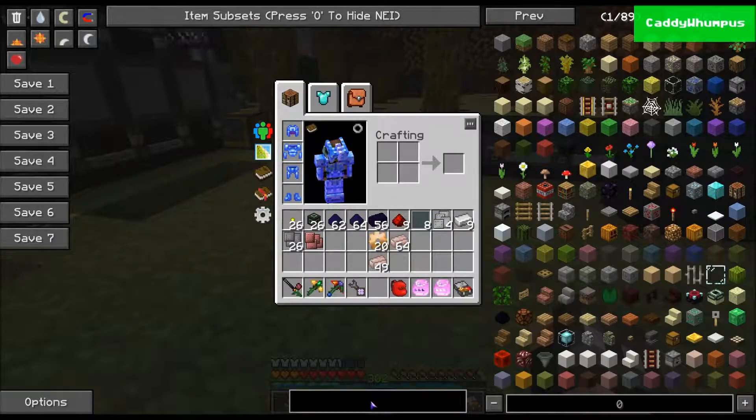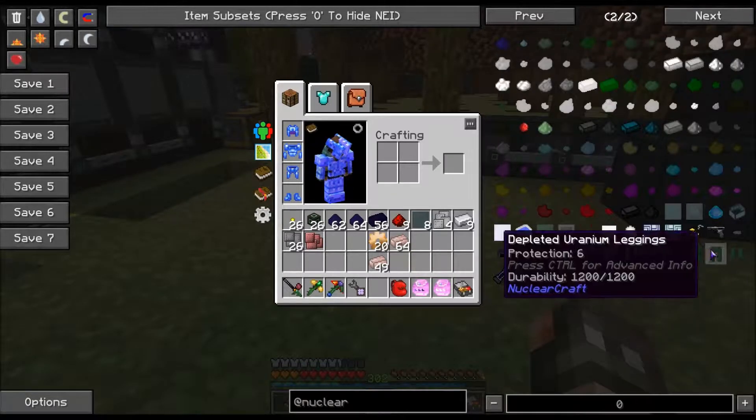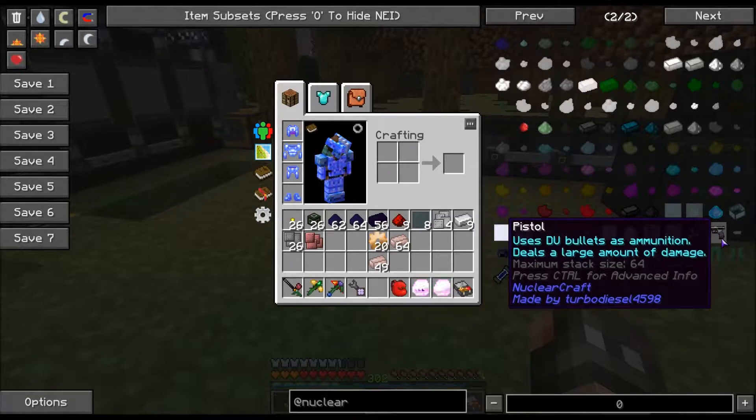These things are very handy. Nuclear Craft — oh my goodness. Later on, when you get into the high-end stuff, you can make something really cool: the pistol. This thing is really cool — it uses DU bullets as ammunition and deals a large amount of damage. This thing is expensive to make. The bullets actually aren't that bad: it's just tough alloy ingot, gunpowder, and uranium-238.